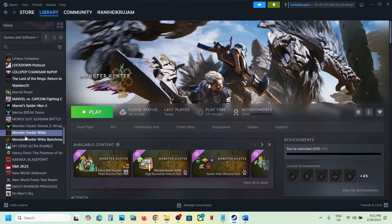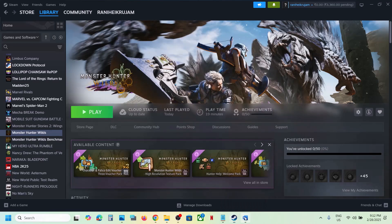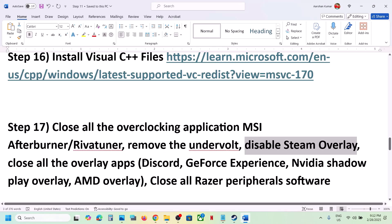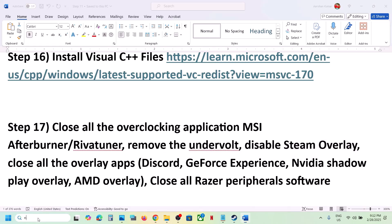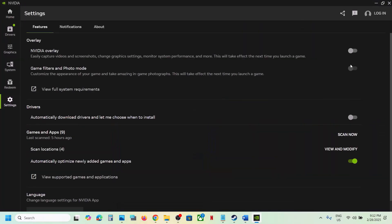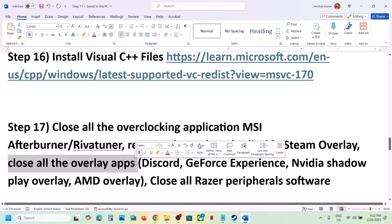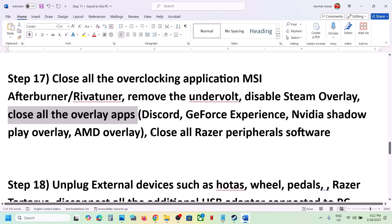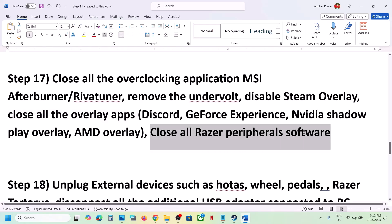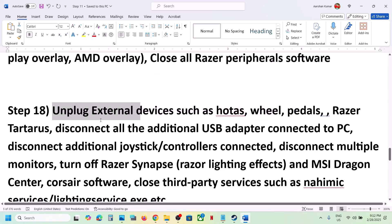Disable Steam Overlay: go to Steam, right-click on the game, select Properties, and turn off the option that says 'Enable the Steam overlay while in-game'. Also, if you have Discord running, go to Discord and turn off the overlay. If you have GeForce Experience or the NVIDIA app running, open the NVIDIA app, go to Settings, find the NVIDIA Overlay option, and turn it off. Close all overlay applications and then launch the game.